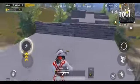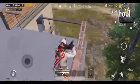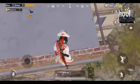Using the new ledge grab feature, you can directly get into any floor of the building from the terrace. Here are a few examples.